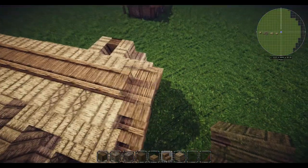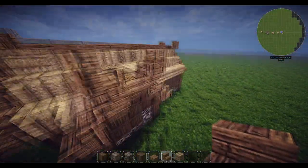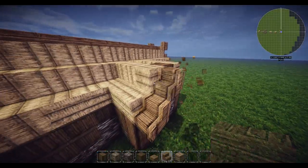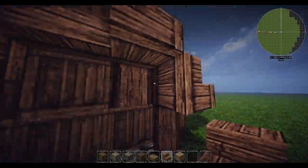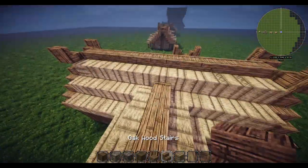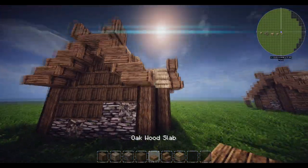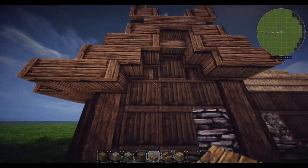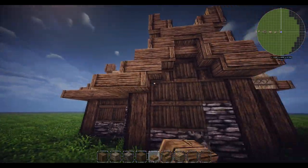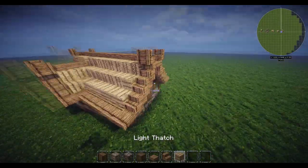Put the upside-downs in and the same flick. Then do the edge ones too - put your stairs upside down going that way, put your flick in, and put your upside-downs in as well. Jump over to the other side and do the same thing. Put your slabs in, then a stair here and same with this one. Then with your slabs put a slab underneath this bit and bring it around underneath and around these bits as well. That's it for that section.